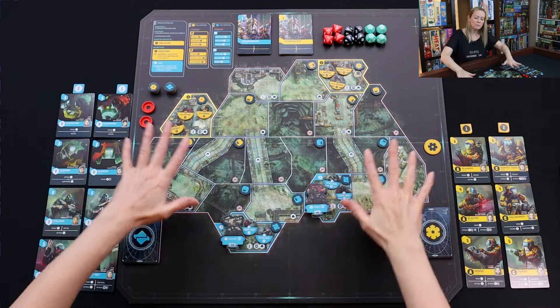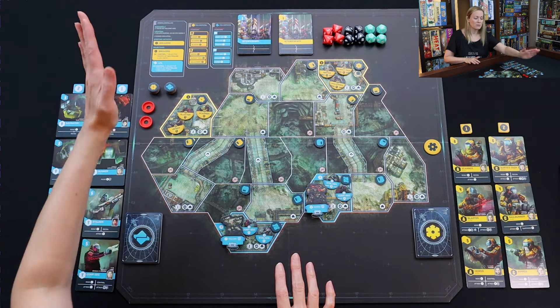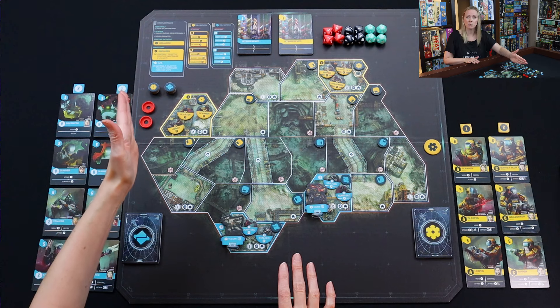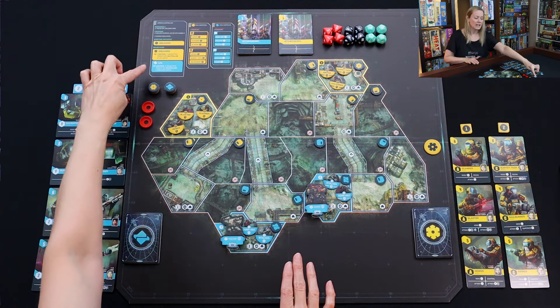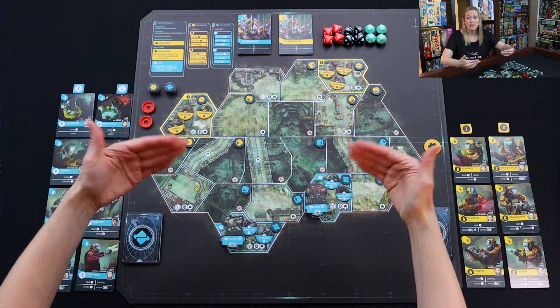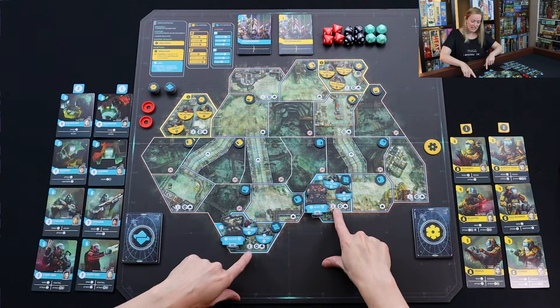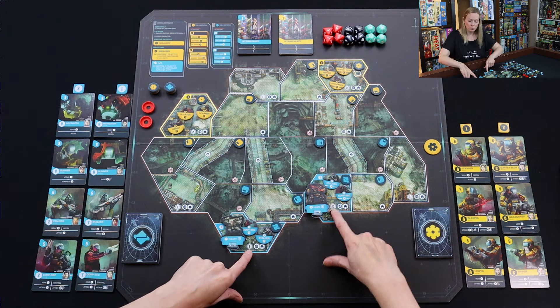I've done all the basic setup for the scenario, and you'll see here that the goal for each of us is going to be to control seven objective points or neutralize three of the opponent's units. Now, if you can read this, there is a misprint on the board — it should say seven for both. And the reason is, right down here, you can see there's this symbol for control points. I begin with four control points, and this is my control marker.